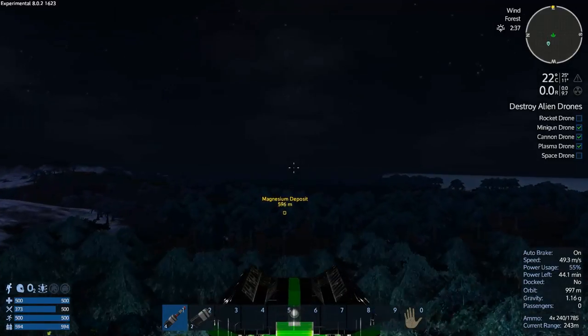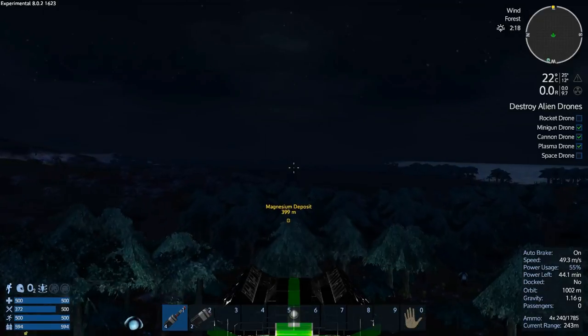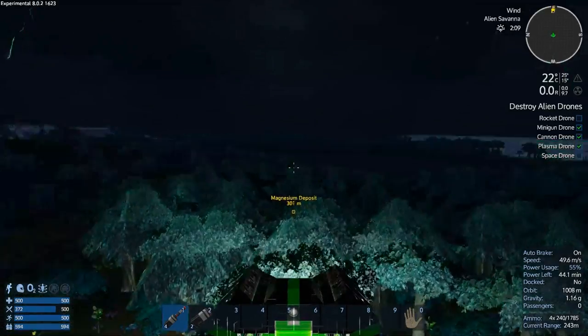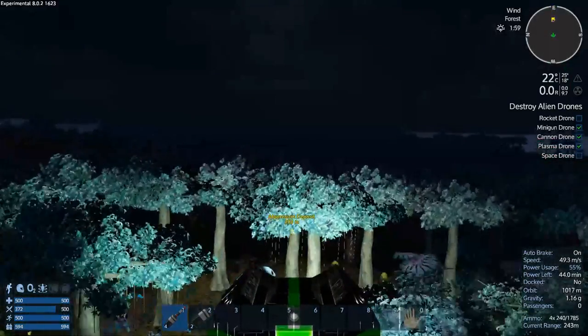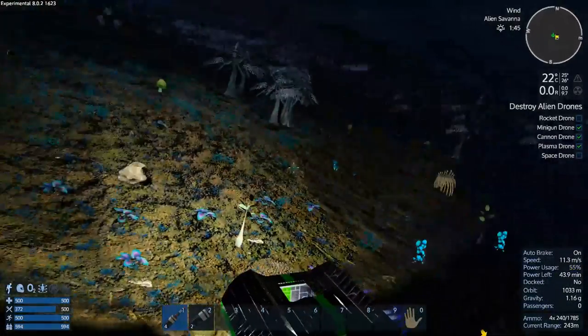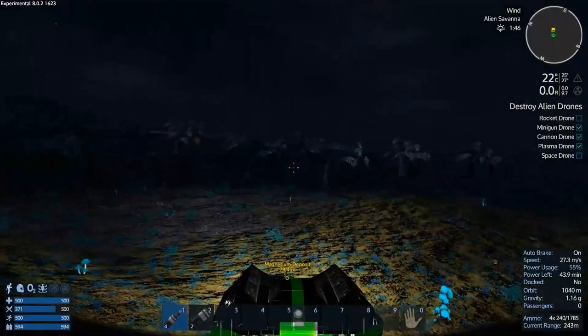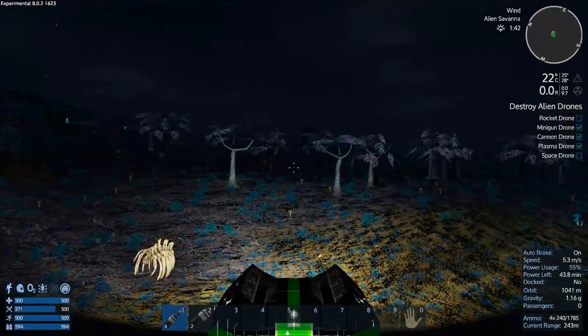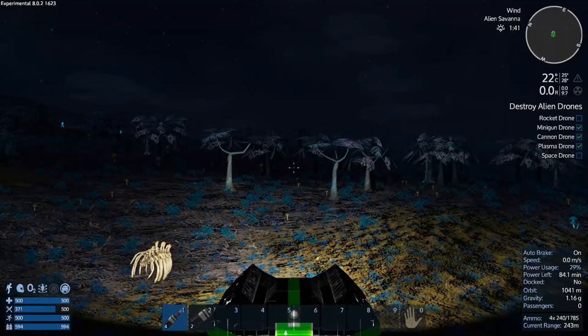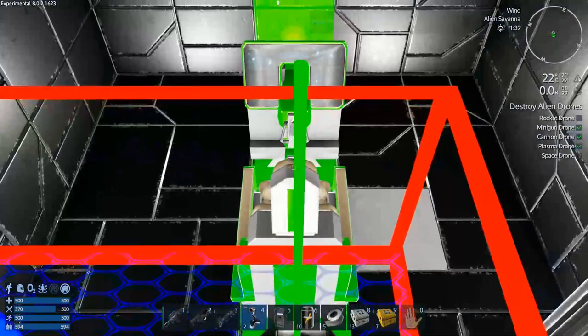I'm going to go over and start mining this magnesium here. Freaking medical scanners — really? I just looted them, I ripped them off the wall, and then went to put them back on and they morphed into something else that you can no longer mount. So yeah.